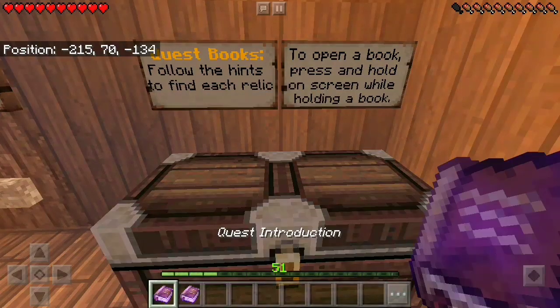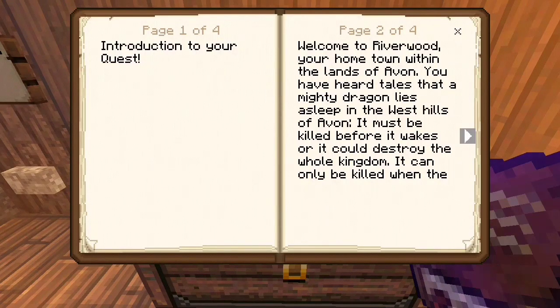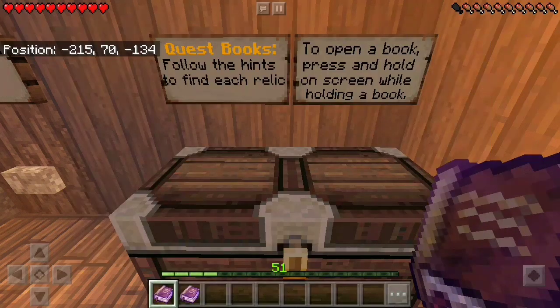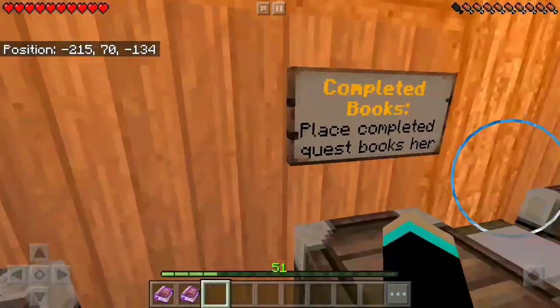Should we do introductions or the first quest? Introductions. Welcome to Riverfell, your hometown within the lands of Avalon. You have heard tales that a mighty dragon lies asleep in the West Hills of Avalon. It must be killed before it wakes or it could destroy the whole kingdom. Find the lost relics scattered across the lands — deep crypts, high mountains. You have been tasked to find all the relics to slay the dragon. I don't want to slay the dragon — I love dragons!